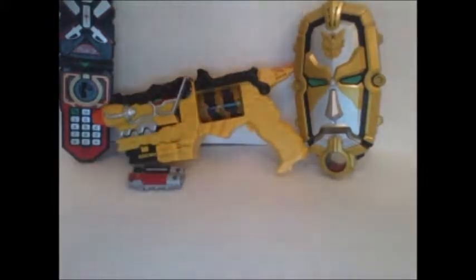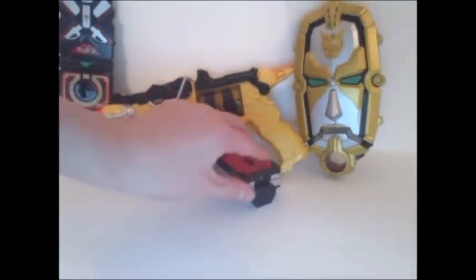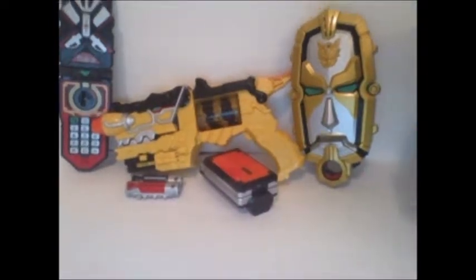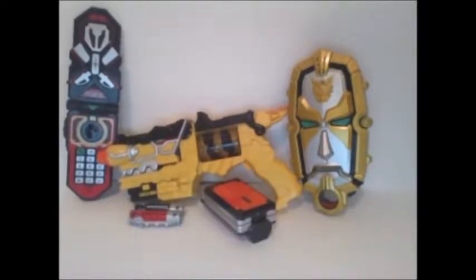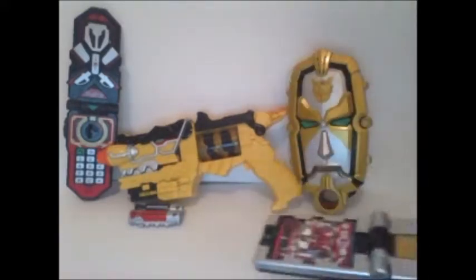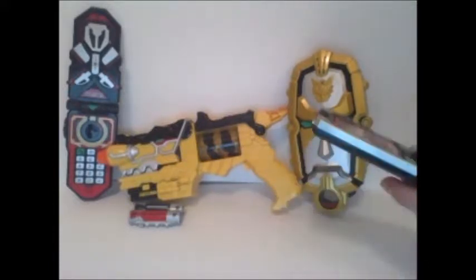And then we've got the Samurai Morpher, which we'll fold up and put there. So that's what Saban Morphers look like from the new era. I really liked all these Morphers. This was pretty much a piece of junk — the Samurizer. It only works sometimes and it has a light, but what would have made it good is if it would've shown the Samurai symbol.